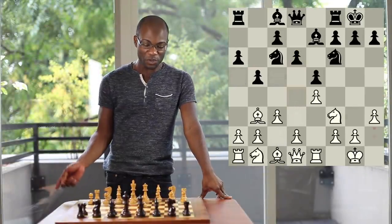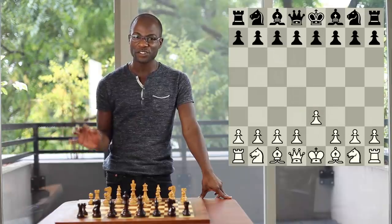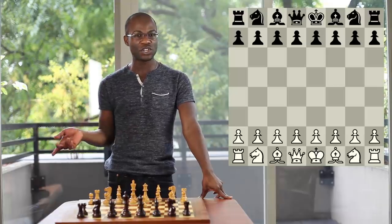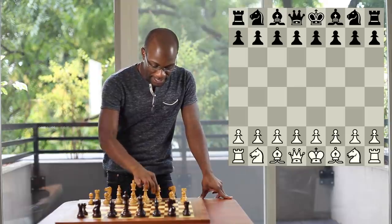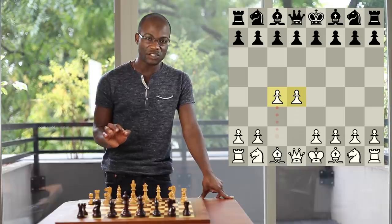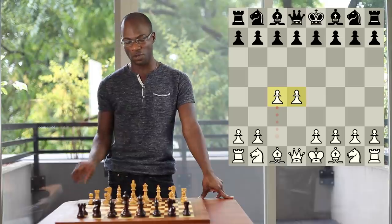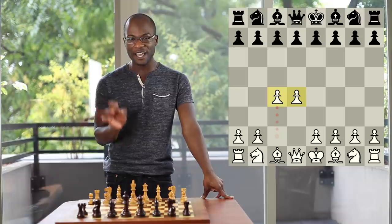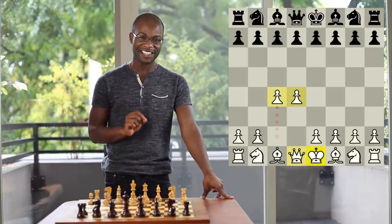While the moves d4 and e4 are both characterized by attempts to gain an advantage in central territory, the means used in either opening vary greatly. The idea of placing a duo of Pawns on d4 and c4 is quintessential to the Queen's Pawn opening, whereas we do not see the same idea repeated in the King's Pawn opening with Pawns on e4 and f4, and this difference stems from the starting position of the Queen and the King in the game of chess.